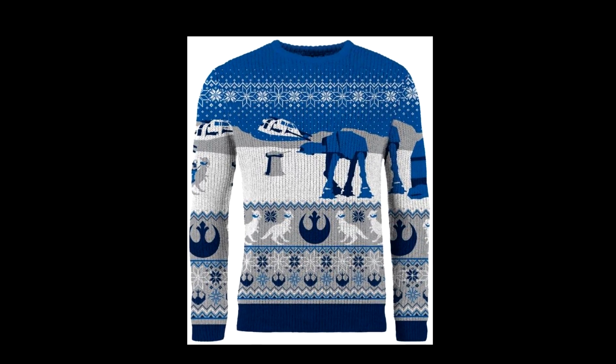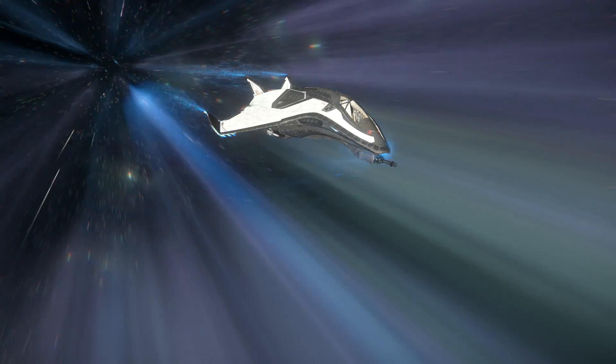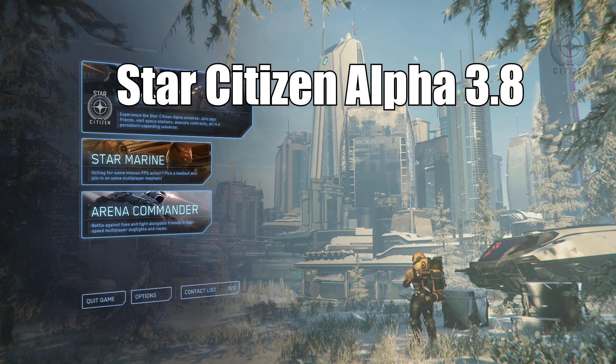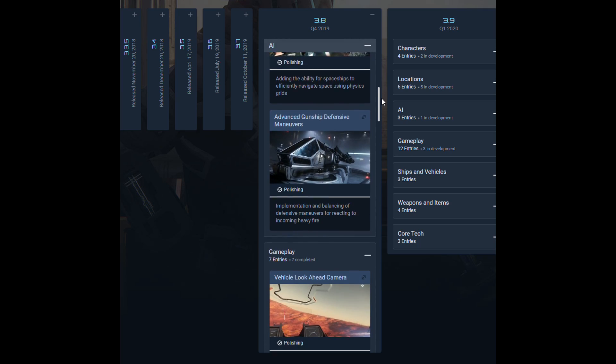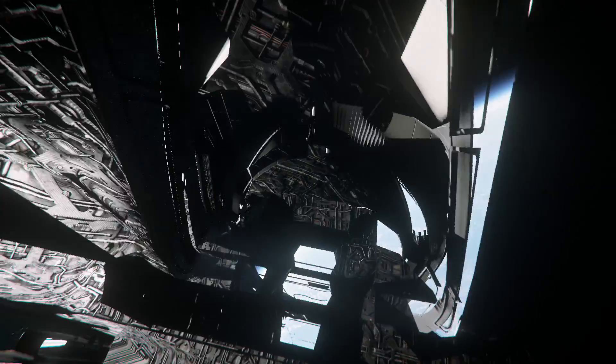Are you ready to bundle up in your favorite space-themed Christmas sweater and head to the outer reaches of the solar system? Well then you know it's the end of the fourth quarter and time for Star Citizen Alpha 3.8! Dive into a patch that doesn't look all that exciting on the roadmap but is actually filled with all sorts of goodies that will make playing an alpha version of a game still in development a little less frustrating.